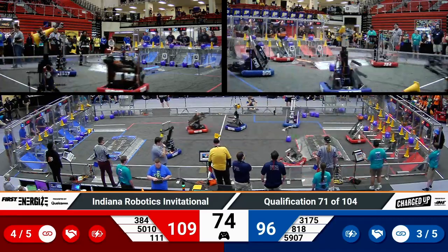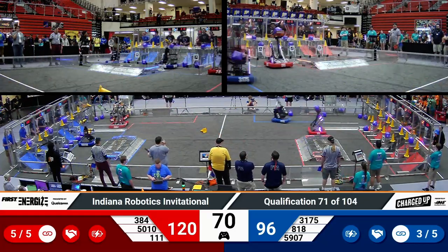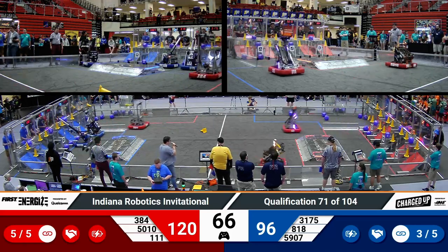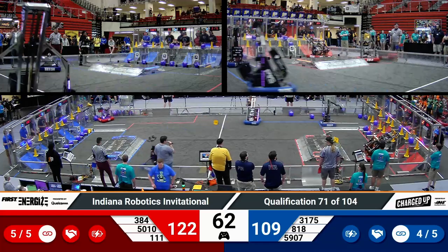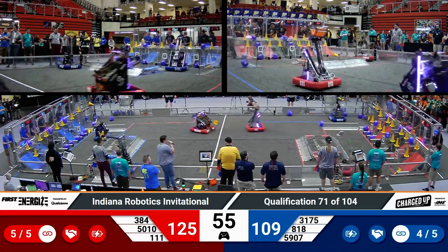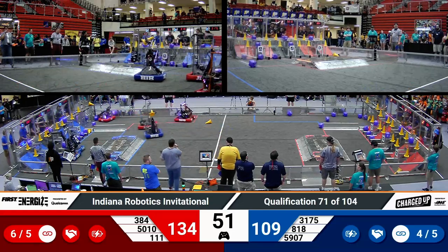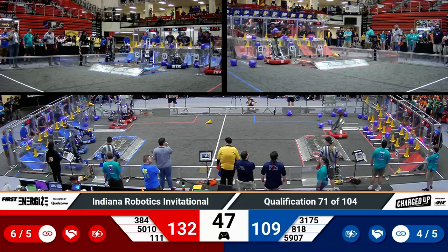Wildsang is a lean, mean scoring machine. So is Sparky 365, each of them making quick work with their floor intakes. 111 grabbing a cube from the floor, quickly scoring it, while their partner Tiger Dynasty lines up with a cone scored on a mid node. The Red Alliance almost has the mid row full — they only need one more node. The top row is totally full. Now they're just working on the bottom row to get a full grid.